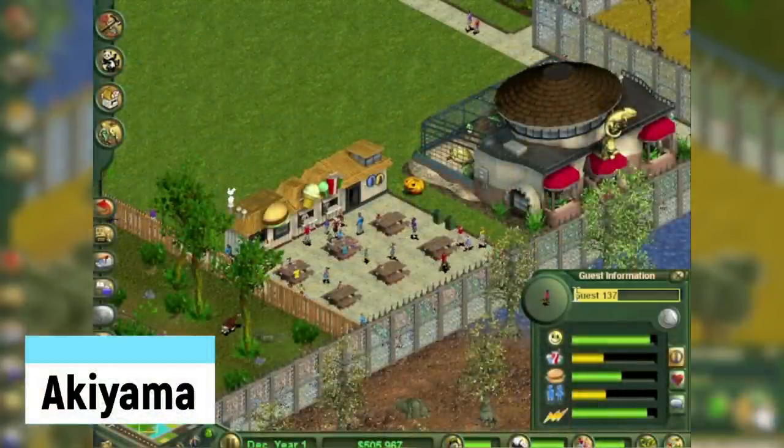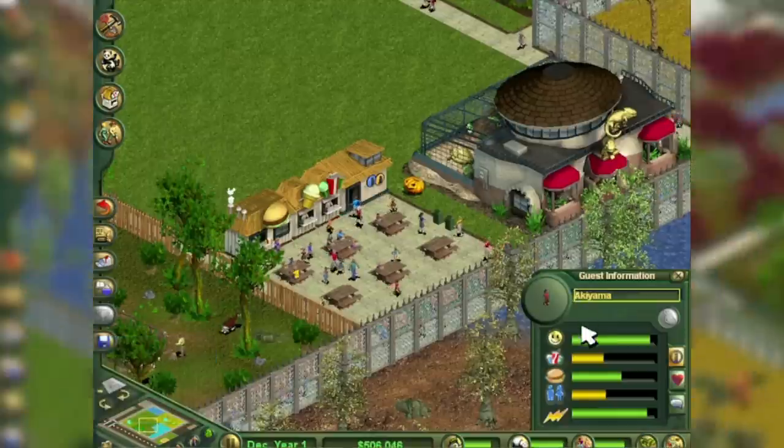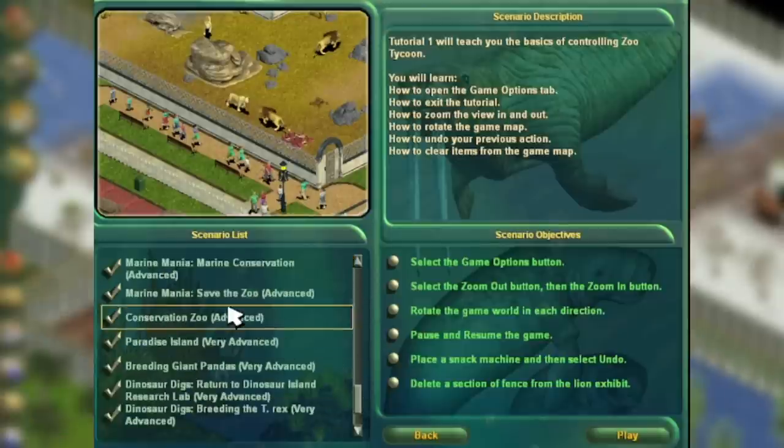Akiyama: by naming a guest this, you will automatically complete every single scenario. However, the three prize items are not obtained, so you must still complete those specific scenarios. The origin of the name Akiyama is unclear, though it may refer to a Japanese mixed martial artist.